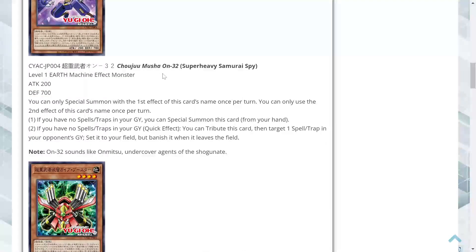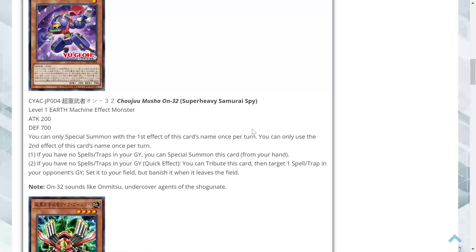Next we got Super Heavy Samurai Spy — Level 1 Earth Machine Monster, possible one-for-one target, 200 attack and 700 defense. You can only use each effect once per turn. If you have no spells or traps in your graveyard, you can special summon this card for free. Secondly, if you have no spells or traps in your graveyard, quick effect — tribute this card, target one spell or trap in your opponent's graveyard, set it to your field, but banish it when it leaves the field. The ability to snatch your opponent's spells and traps is pretty good because there's a lot of generic stuff that's useful.